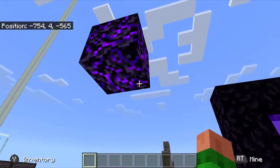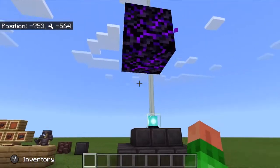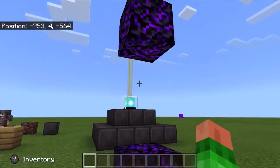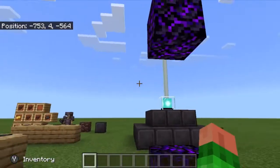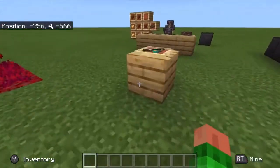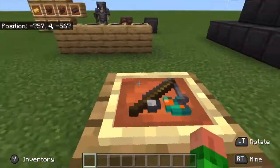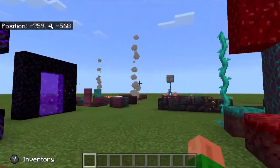Before moving on, there's stuff over here. This is crying obsidian — I placed one above so you can see the little particle effect, which looks really nice. Over here we have warped fungus on a stick; I'll go over that in a little bit because there's something specific for it.